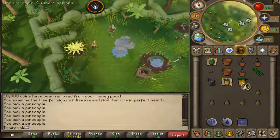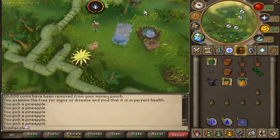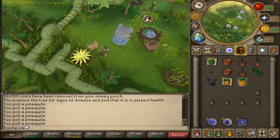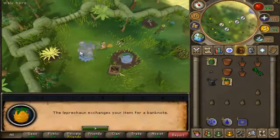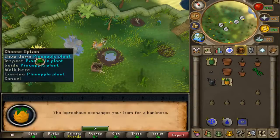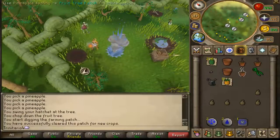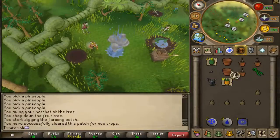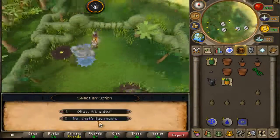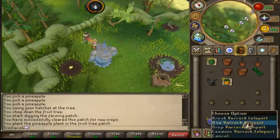If your inventory gets full after the second fruit patch run, just click whatever item you have in your inventory and click it on the little leprechaun, and it will convert it into notes. Just plant the next sapling and make sure that you pay the gardener to take care of your patch. Now let's go to the last location.